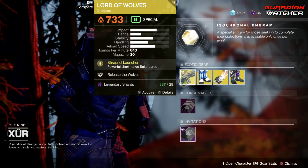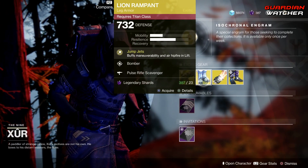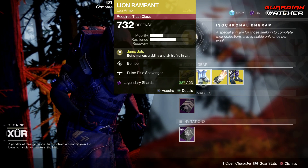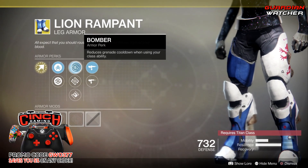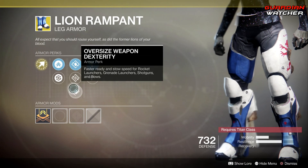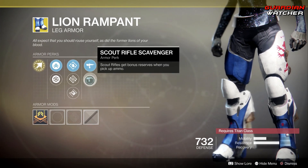If you guys don't know the tier scale, I will put it in the description box below. Next we have the Lion Rampart. The perk on this is Jump Jets, which buffs maneuverability and air hipfire in lift. Then we have Bomber, Dynamo, Oversized Weapon Dexterity, Post Rifle Scavenger, as well as Scout Rifle Scavenger.